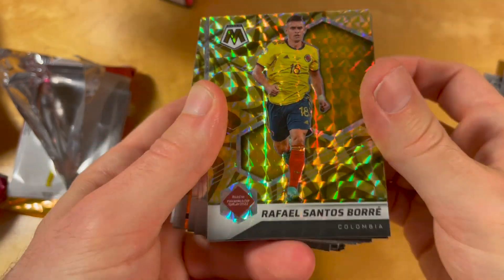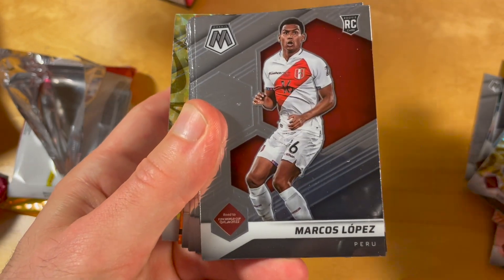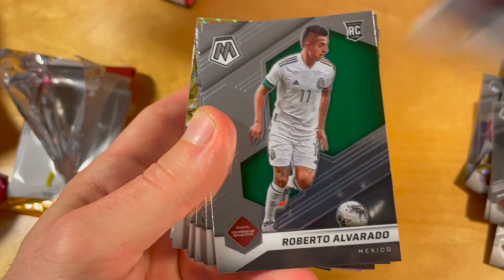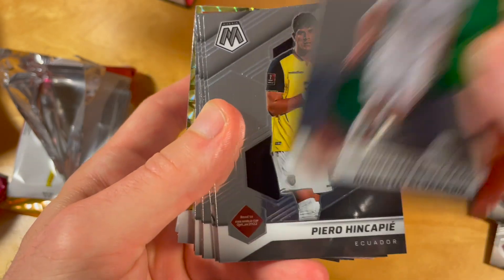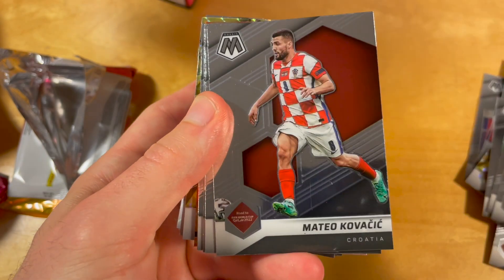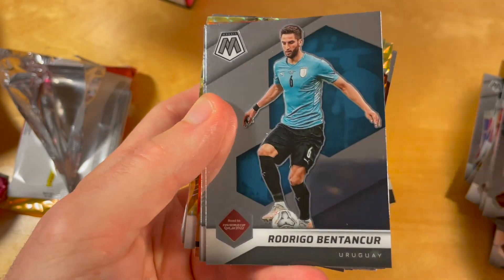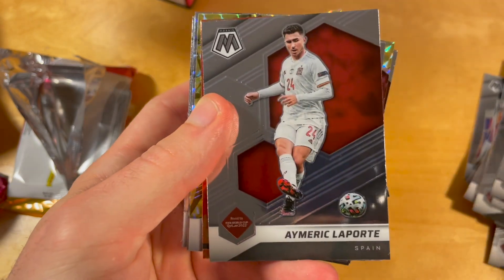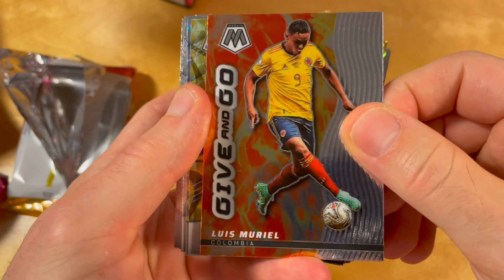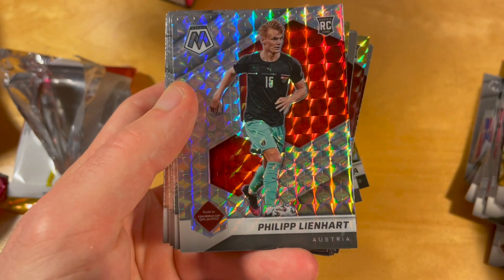This is how Reactive Goats all look, I think. Leon Garetska, Roberto Alvarado. Pulisic — I'm happy that Pulisic is not a Rookie in this product. Frankie De Jong. It looks like all Qatar players are Rookies in this product.